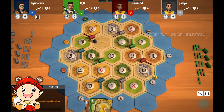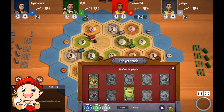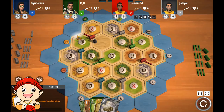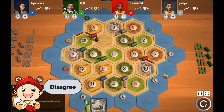Blue rolls a 9. Green rolls a 10 and right away makes a move for the brick port — I'm sure that got blue's attention. Red rolls a 10. He's looking for wood, offering sheep. Red builds to the weak port. I strongly disagree — red is going to get a ton of bricks in this game, so the 3-1 port will be much more useful.